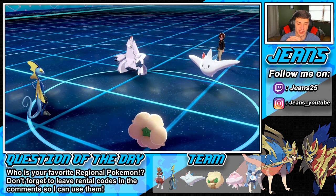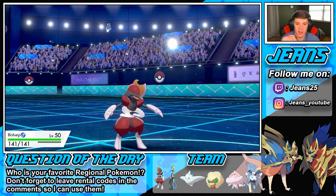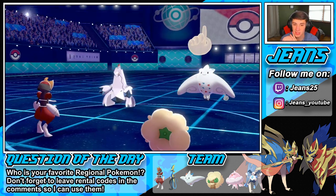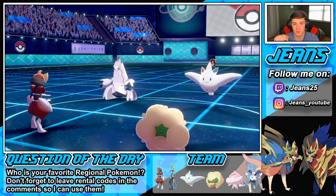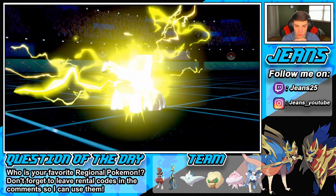I'm going to swap in Inteleon for later. The Bisharp comes in. He's not Dynamaxing — he's just going for a T-Bolt on us. I know I can't go into Low Sweep next turn, he just goes for the T-Bolt which is nice. We don't eat that up too well with our Assault Vest, but I should be able to eat up another one.